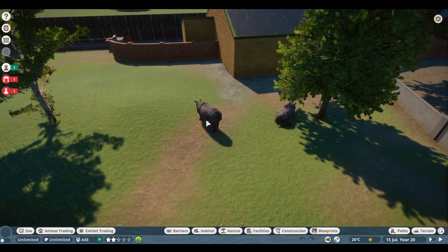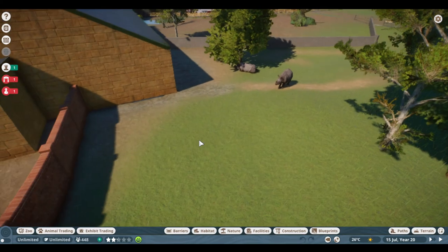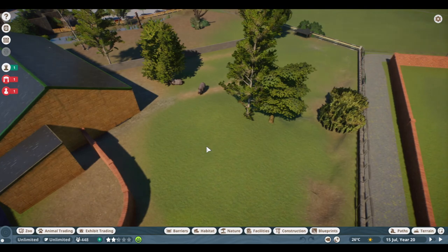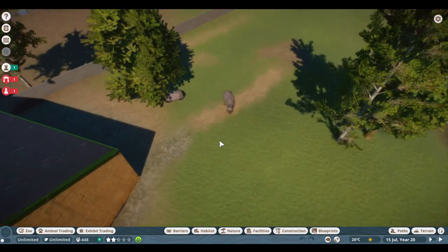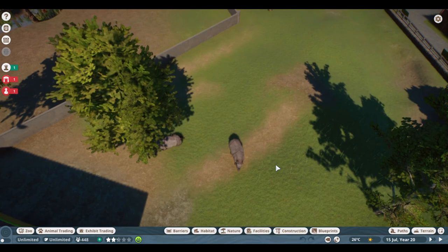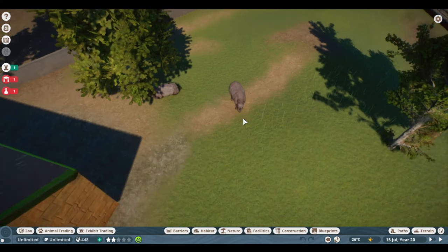Our rhinos, for anyone playing the game or anyone that knows their rhinos, are the wrong rhinos. The game will require us to make some compromises — we only have Indian rhinoceros in the game at the moment, and obviously these should be Eastern Blacks if you're at Chester Zoo. My plan is to replace animals as they get added to the game later on. But I want to get a sense of it being a zoo, rather than having lots of empty enclosures built for specific animals that don't exist in the game yet. So the compromise is we use the rhinos we've got and replace them if we get the right ones.